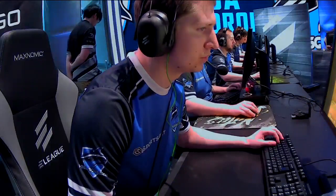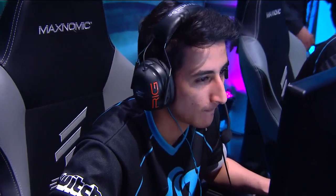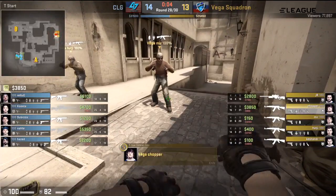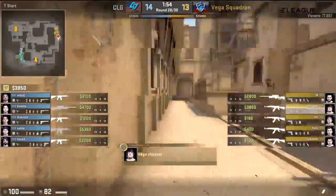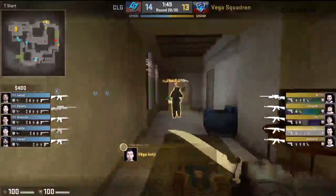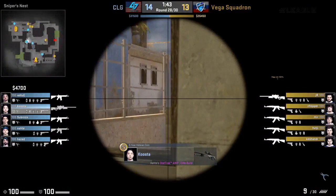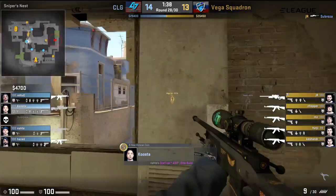On the plus side for CLG, they've got tons of money in the bank so they will have no issue buying again and again if necessary. Going down to the wire — but will anybody have nerves as we get closer to round 16 for one of these two teams? The bomb left in T spawn again — this time only one lurker towards the A site. That's the difference for Vega Squadron. Mir not going to be creeping through the smoke this time, but he's conditioned Kusta to stay in CPL and be entertained. So Subroza picks off very early indeed.